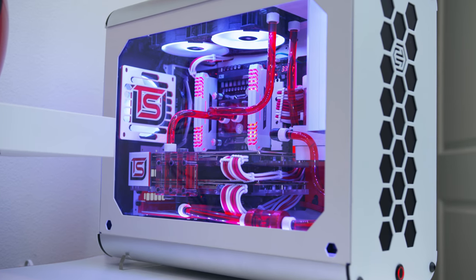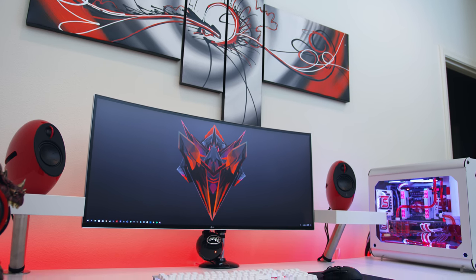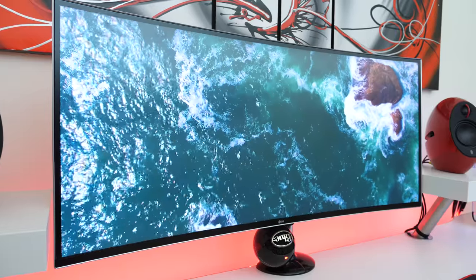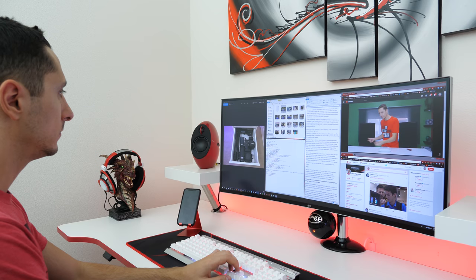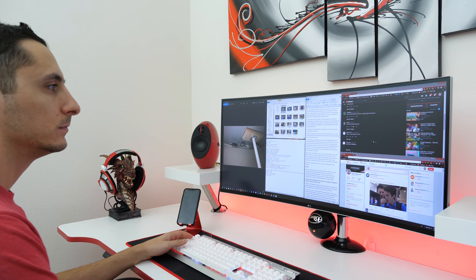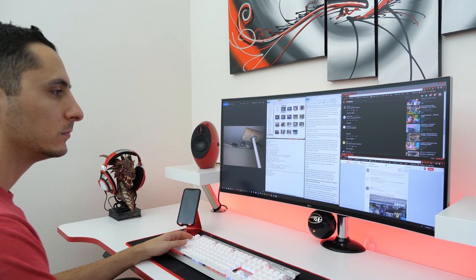Moving on to the next important piece of the setup, which is my sexy ultrawide monitor. So this is LG's new 38WK95C — it's basically the upgrade version of their 38UC99 that I was using for the past year or so. It's got a 3840 by 1600 IPS display, it's got HDR10, sRGB over 99% with built-in FreeSync. The only difference between this one and the previous model is that it comes with HDR10, slightly thinner bezels and a new base design with upgraded speakers. So if you guys want to learn more about it, you can check out my previous video on the 38UC99 — it's pretty much the same thing with different features.